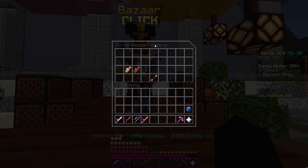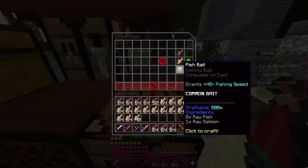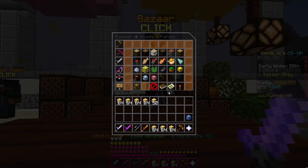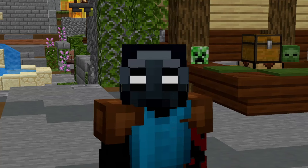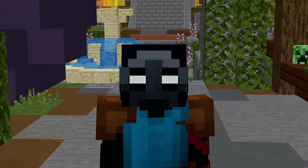Wait for both bidders to fill, collect them, then take them to a crafting table and craft the fish bait. It costs you around 168,000 coins total. Take it back to the Bazaar, create a sell offer, and you can sell for around 390,000 coins — making over 200,000 coins profit. The bidder took under a minute to fill.